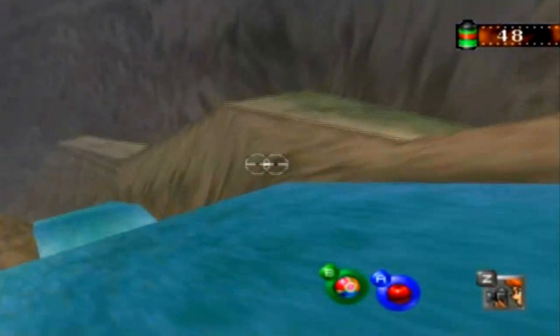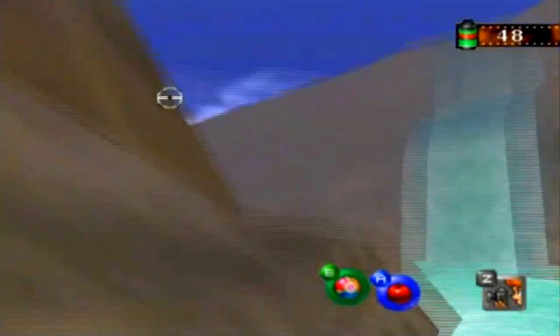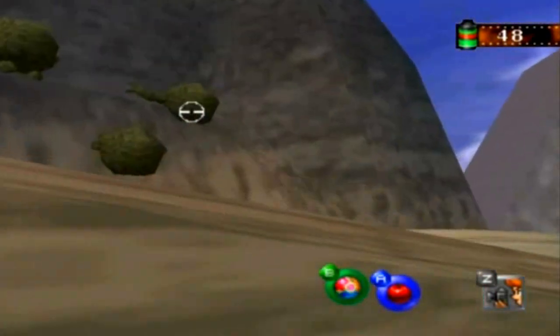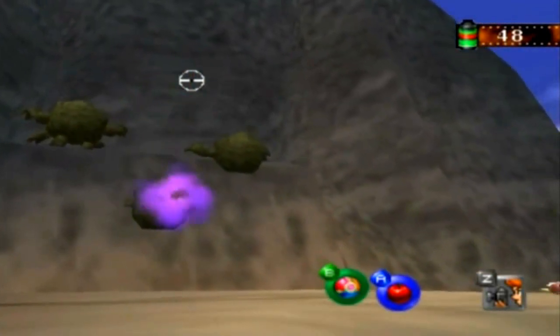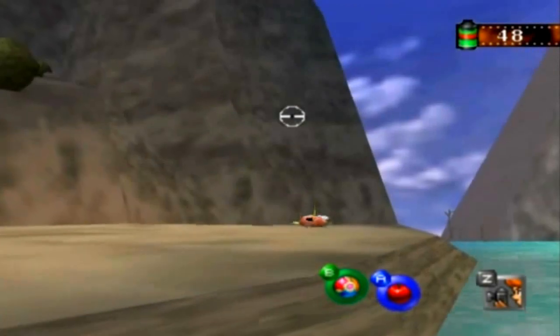There's a Mankey right there, but we can't really do anything with that. Let's head down the river. Okay, there's gonna be some Graveler right there. I've tried throwing some Pester Balls at them but they just won't go down. And that's where that Magikarp's gonna land that the Mankey kicked.